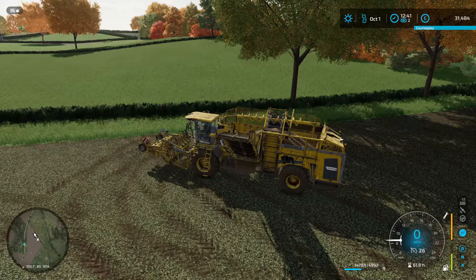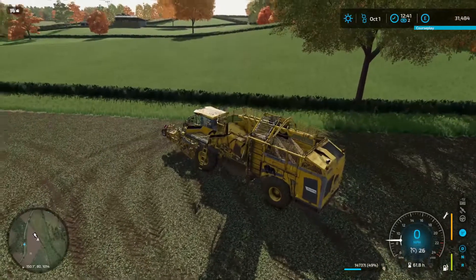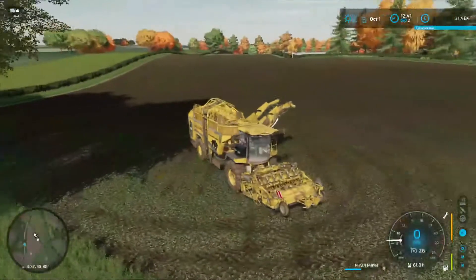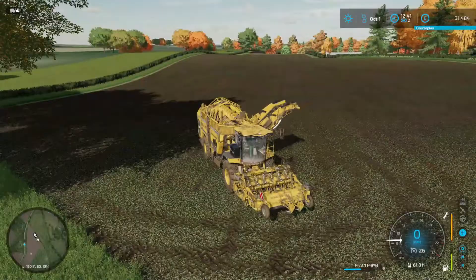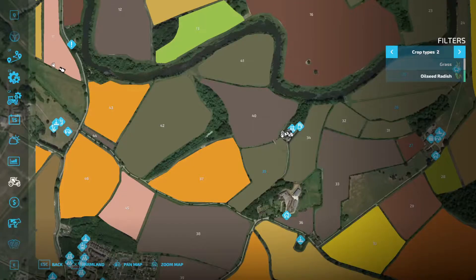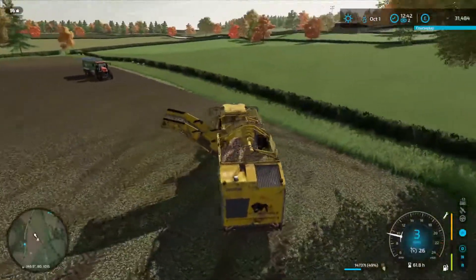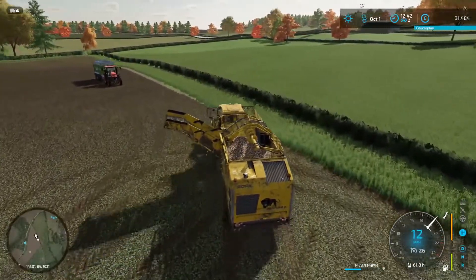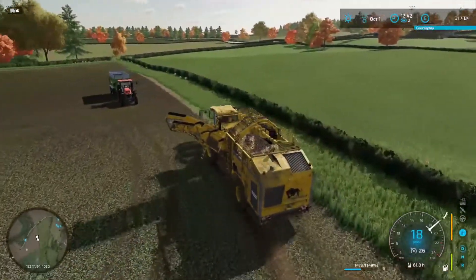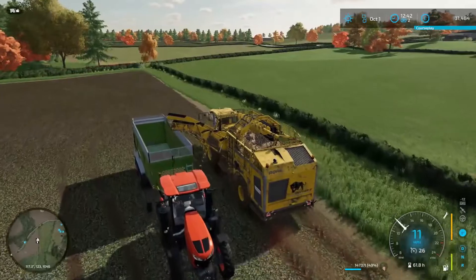Hello ladies and gentlemen and welcome to Attingham Park. You may be wondering why I'm in a sugar beet harvester in an empty field. That's because I decided to take a contract. We didn't really have anything to do but we've done enough contracts recently so I took this contract. It is now completed. Everything we've got in this harvester and this trailer is actually for us, but we're not going to sell it because I came up with a cunning plan.